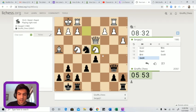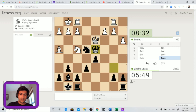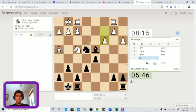Knight takes d4 - you can take with the queen or the bishop. The queen is the simplest, just going for this endgame. If he goes for the endgame, we have a lot of pressure. His rooks are oddly placed on f1 and b1 squares.